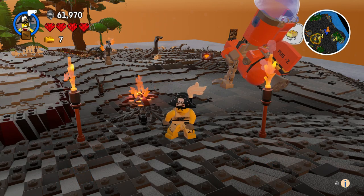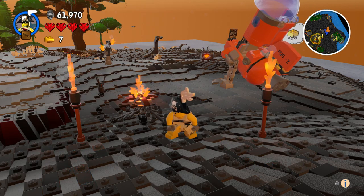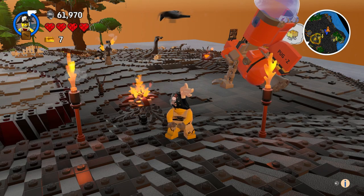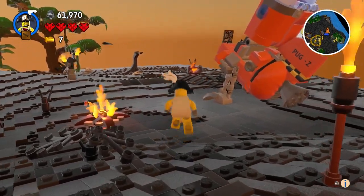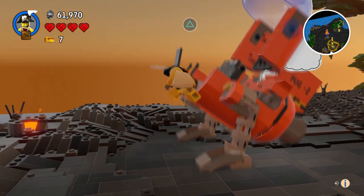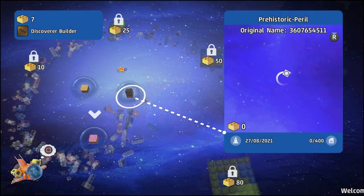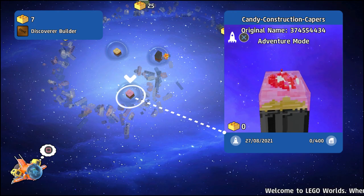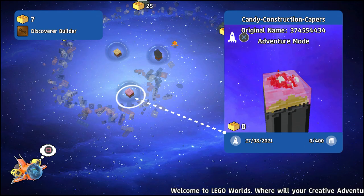Hi everyone, and we are heading to part three. We are going to the Candyland biome next. Let's go ahead on over there — I decided to be this guy. He looks very happy. So next we are going to Candy Construction Capers. Alright, let's go.